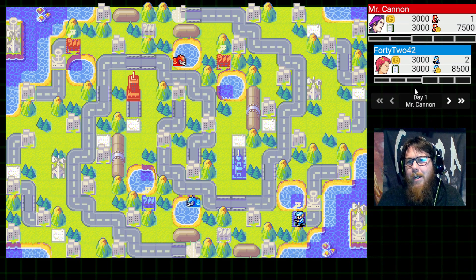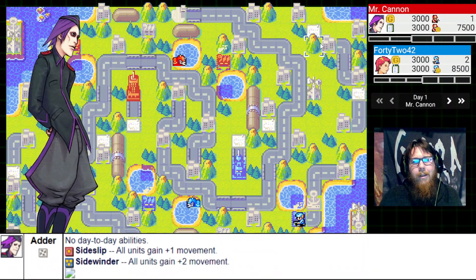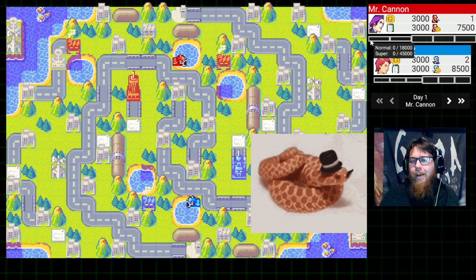I decided to pick Adder for this one because I feel infantry is very important on this map. There are so many properties all over the place and you've got to capture them. I think the movement bonus will give you an edge in capturing, as well as some surprising attacks your opponent might not be ready for. As we know, no day-to-day abilities, but the Side Slip and Sidewinder abilities give plus one and plus two movement globally to all your units. The little snake just slipping in there — that's what he does.